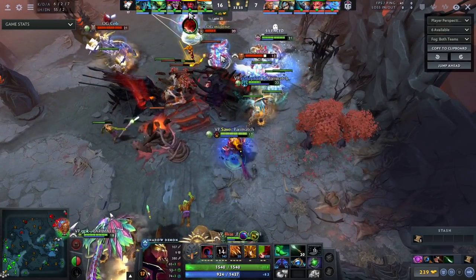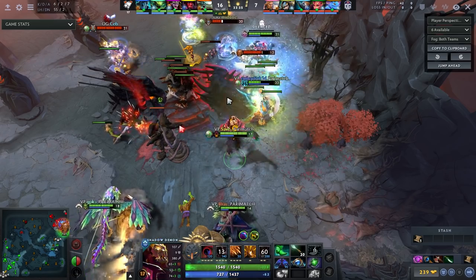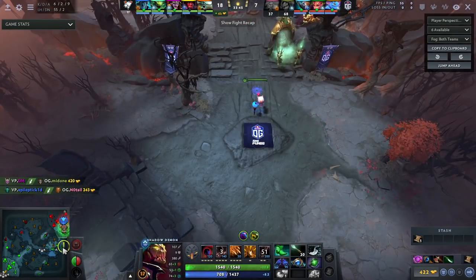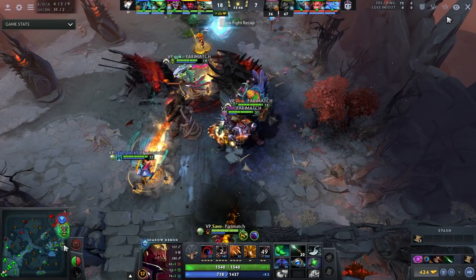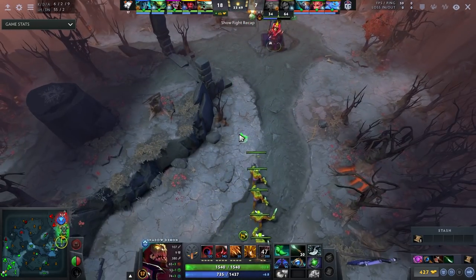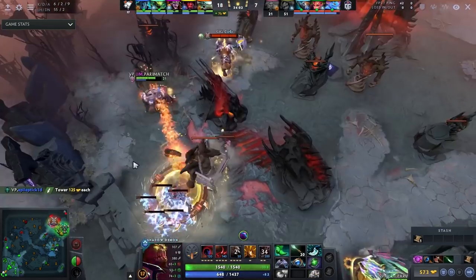He only casts Shadow Poison, doesn't overextend, goes for the W to force out another bad Slark ulti — a good decision, not panicking with his own ulti yet since Slark still has his. He only blinks in when nothing can jump him — all the blinks are getting canceled by zombies, nothing can reach him. So many Shadow Demons just yolo Disrupt people to lead fights — it's terrible. They slowly win this fight. Then in a great moment, he Glimmer Capes a melee creep just in case Puck cuts the wave — the only thing that could delay the push. He's thinking that far ahead even when it might not be necessary.